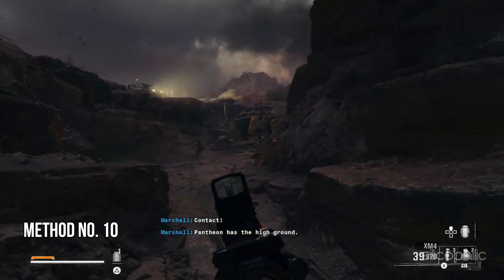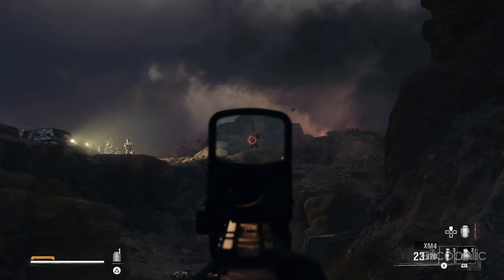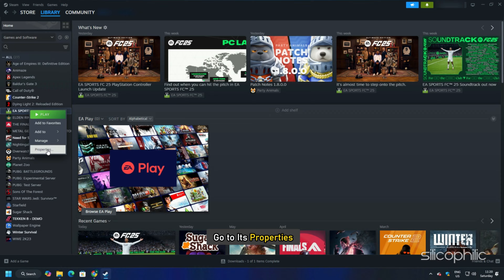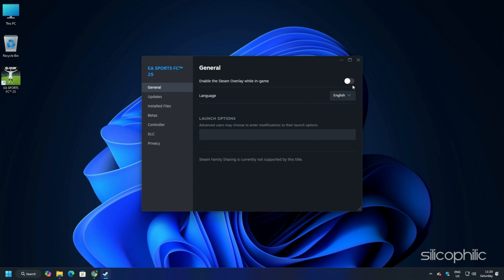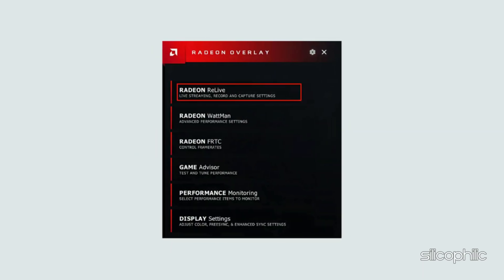Method 10: Disable overlay features. Disabling overlays can boost performance while playing Black Ops 6. Open the Steam library, find the game, right-click on it, and go to its Properties. Now go to the General tab and uncheck the 'Enable the Steam overlay while in-game' option. You should also disable other overlay apps like Discord, GeForce Experience, Nvidia Shadowplay overlay, or AMD overlay before playing the game.